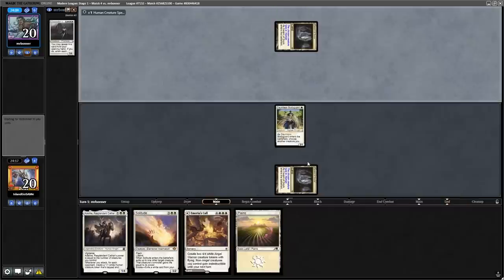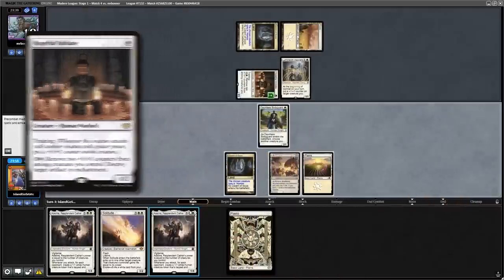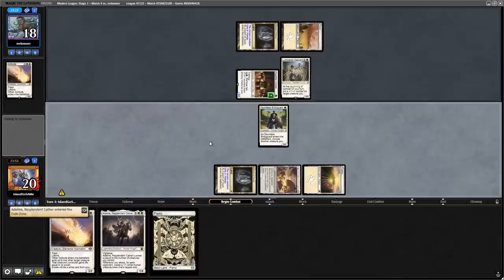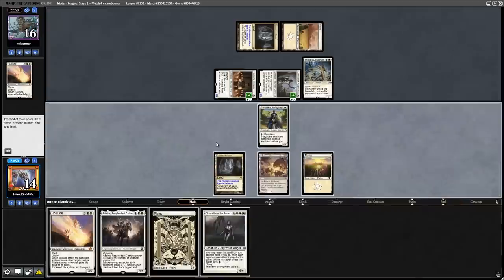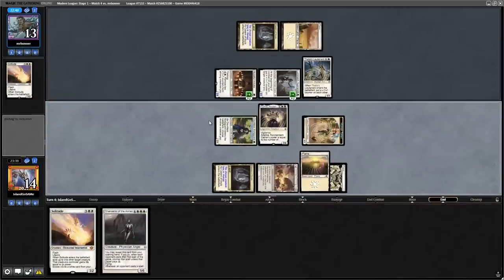We play a Bodyguard and they play a Hopeful Initiate. We're really hoping we can get these Adelines to stick — they are super important in creature mirrors. Our opponent seems to agree, so they Solitude the first one before we get to attack. A Lieutenant grows our opponent's board a ton, and they spent 0 mana for their removal spell, so they get to use all their mana to develop their board — a super strong plan.